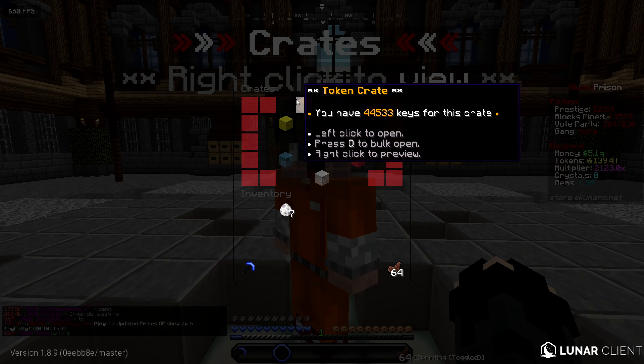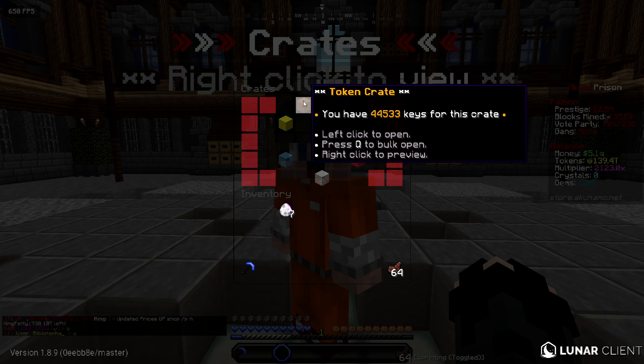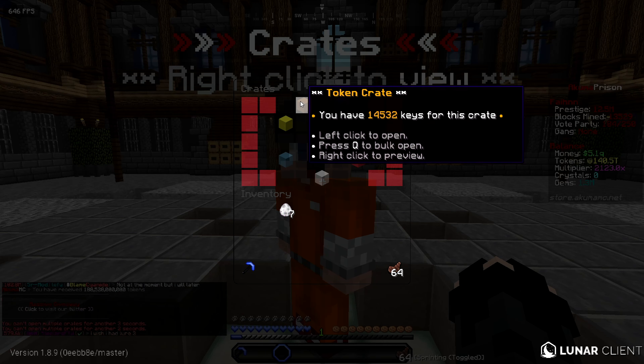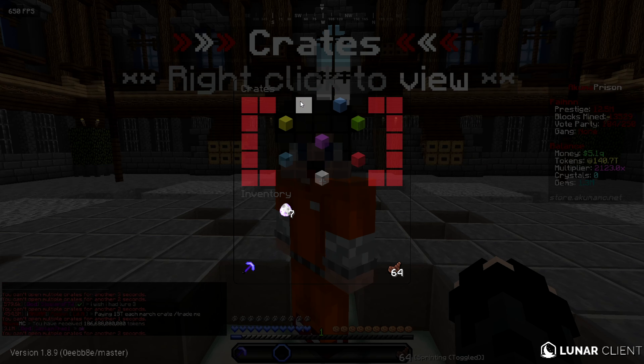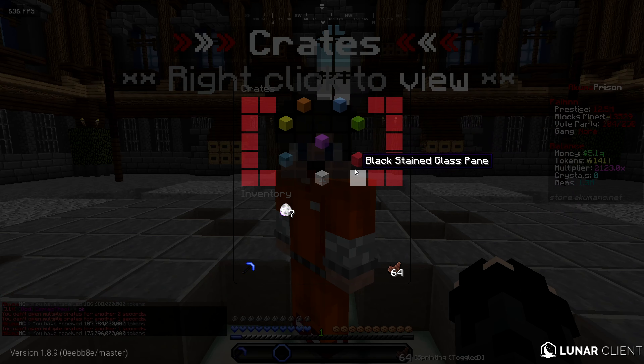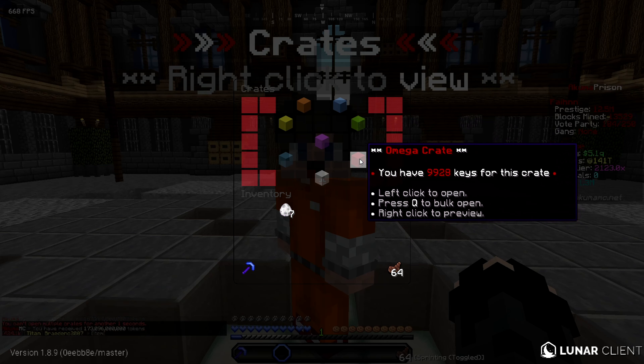We also have 44,000 token keys. We currently have 139 trillion tokens. Let's open these up - it opens 5,000 at a time, which isn't bad. We have 4,500 left - let's open the last batch. All token keys are done and we are now at 141 trillion tokens, which is very good.